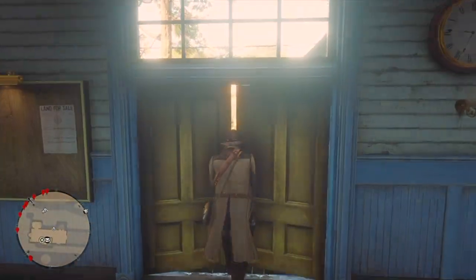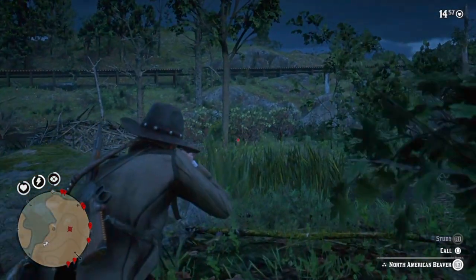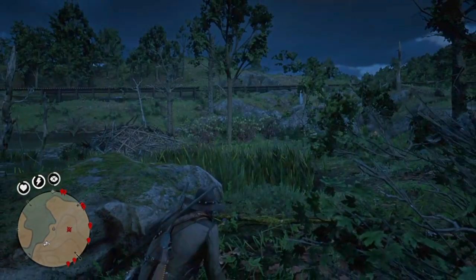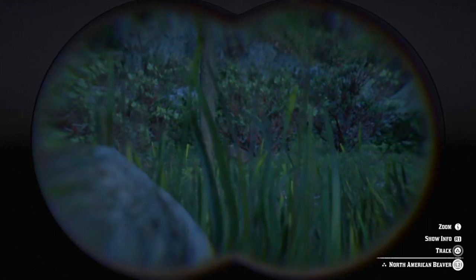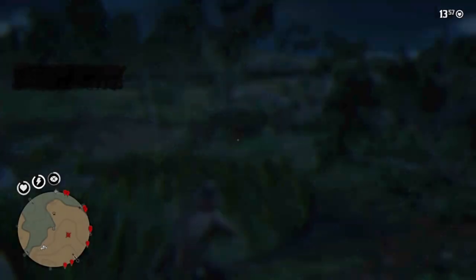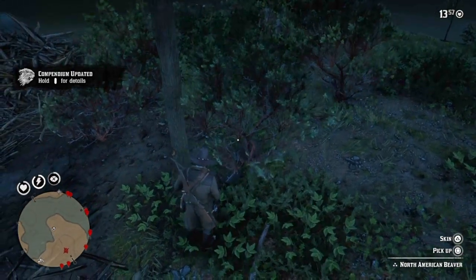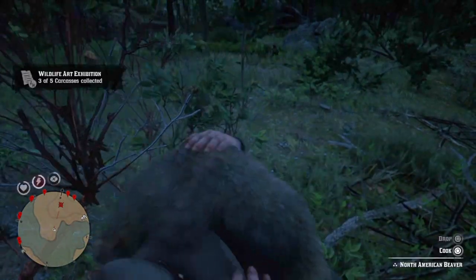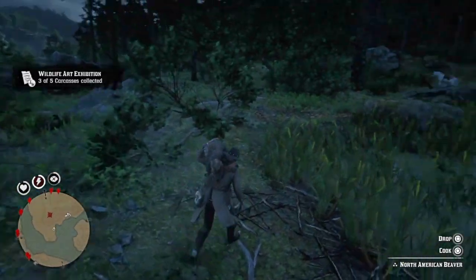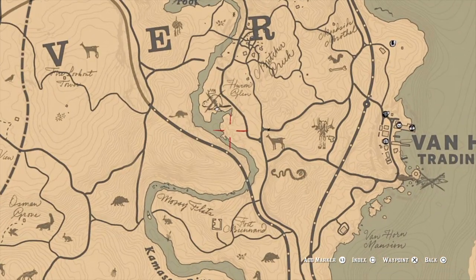Let's start on the beaver real quick. Get your vermin rifle out - dead eye, aim for the head. If you haven't studied it, study it first. There we go - let's pick it up, three stars, now put it on your horse. Here's the location: near Van Horn, near Ansburg.